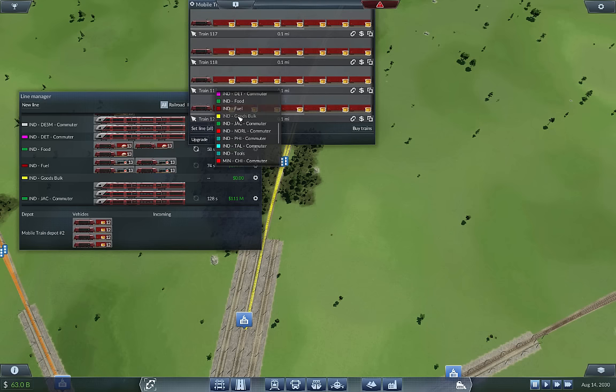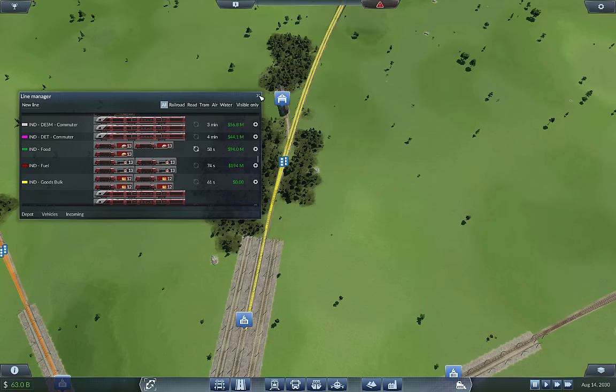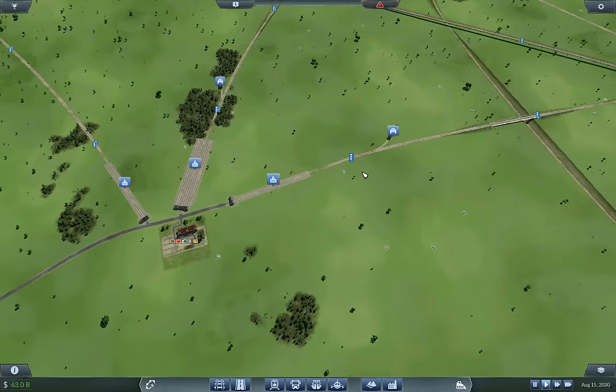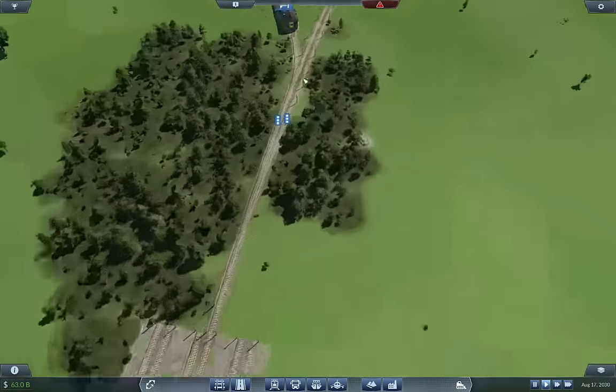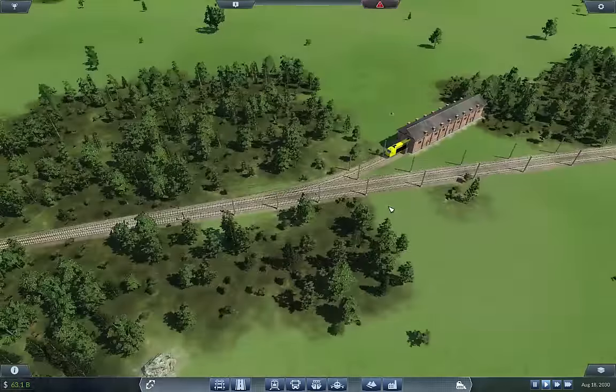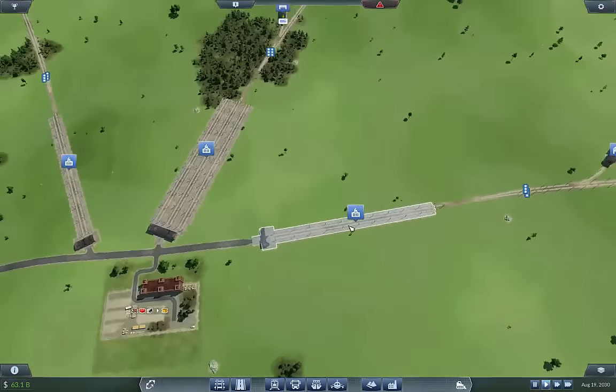This is going to be Goods Bulk. I'm going to set these up to run here and let these trains start the process of delivery.